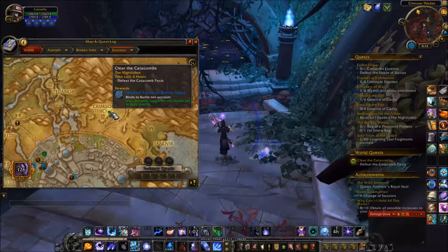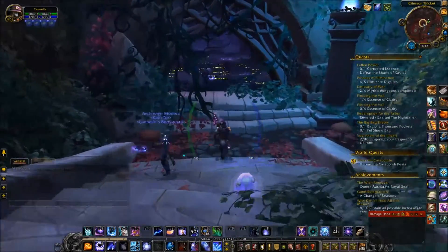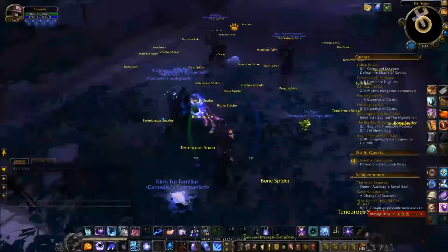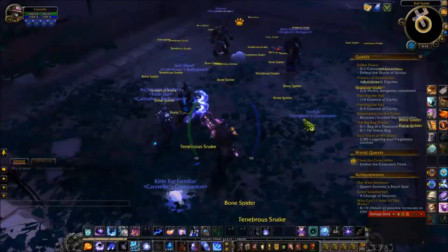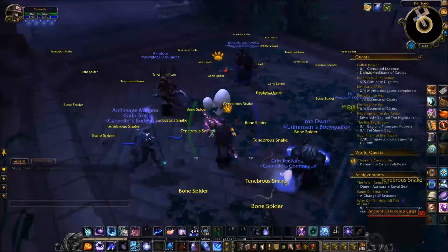Apparently, there are catacomb pests — pet pests — but we have to dispatch. I haven't done this encounter before, so it should be pretty exciting. We walk right in and apparently there are a lot of bone spiders, tenebrous snakes, just crawling around. And the actual boss is this Ancient Catacomb Eggs.